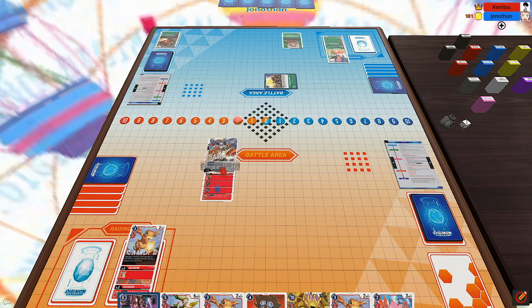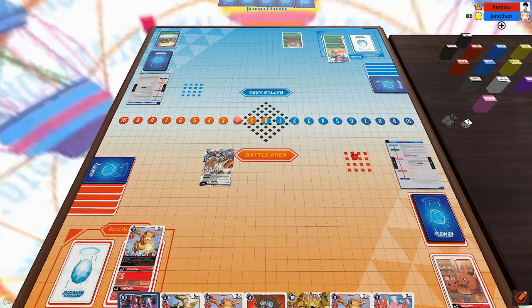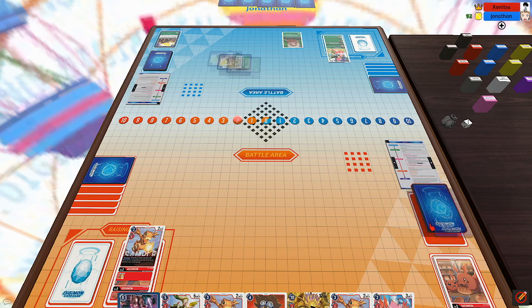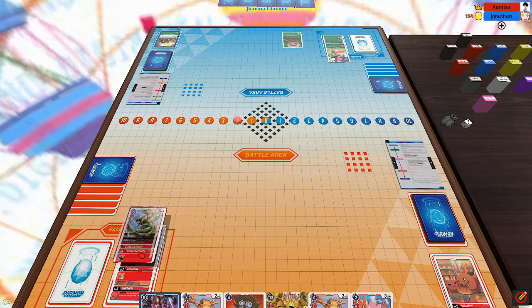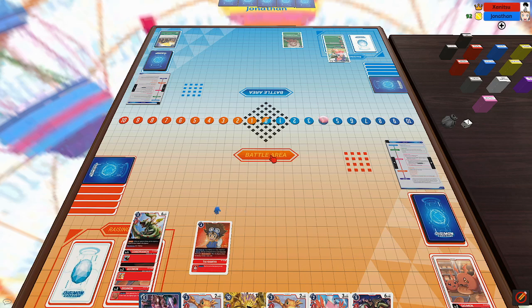Please feel free in the comment section down below if you have any suggestions on the rulings for this interaction. Not entirely sure if Terracluster removes all of the source material, but it doesn't matter because Omnimon's all I need. So Omnimon swings again at his security, hitting another Terracluster, actually returning this Omnimon back to my deck. Then I Digivolve into Kordermon drawing a card, and set a Tai to pass the turn.